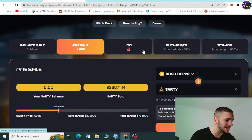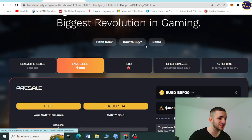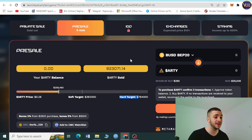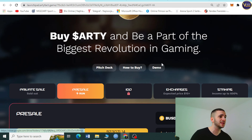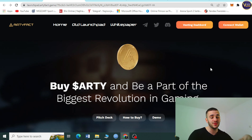This is an amazing upcoming pre-sale. The expected RT price after listing will be at least ten dollars. You can see the soft target, hard target, and other details here. The fully diluted market cap of Artifact is only 7.5 million dollars — that's a hundred times less than popular GameFi projects. Pre-sale is still on, so connect your wallet. The pitch deck, how-to-buy guide, and demo are all right here.